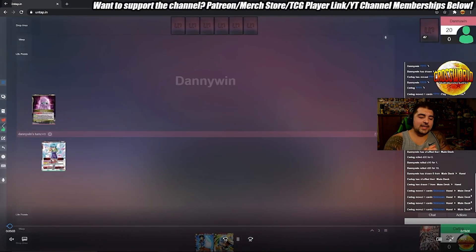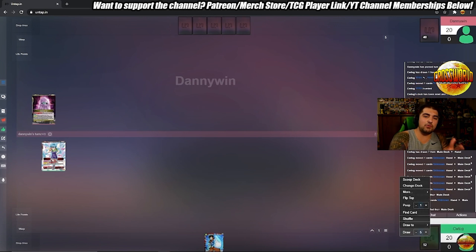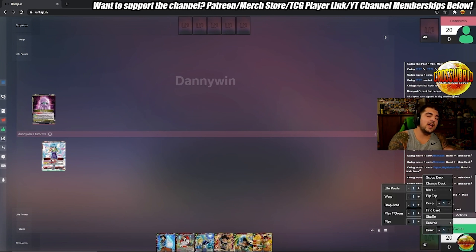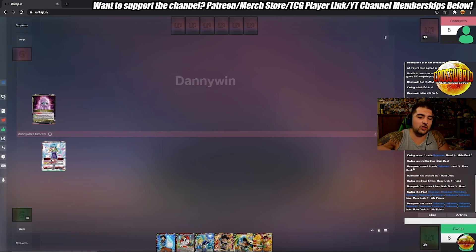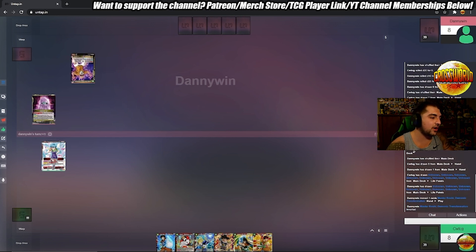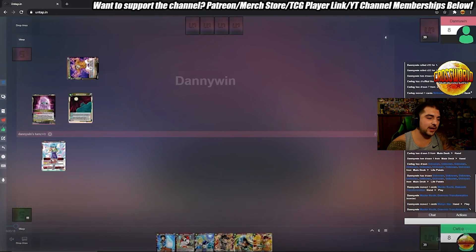Welcome back to another gameplay video. Today we have myself in the bottom of the screen playing red Bulma with a lot of new Draft Box 6 cards. On the top of the screen we have Danny Win playing Garlic Jr. with the new expansion Garlic. I talked a little earlier this week about how it makes the deck a lot stronger because you're able to play a turn faster, so we're going to see these two newer-style decks going at it.